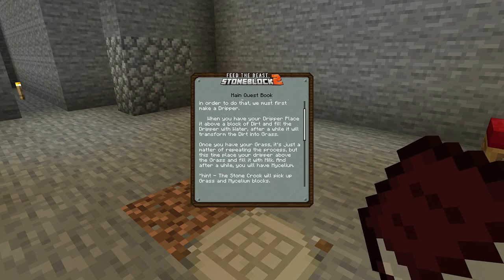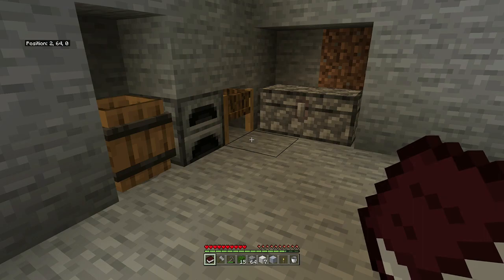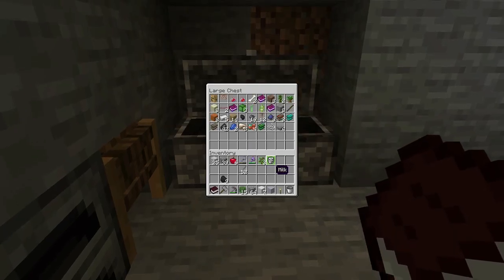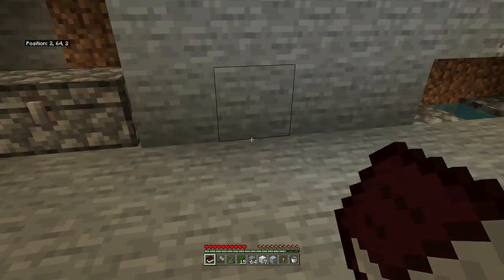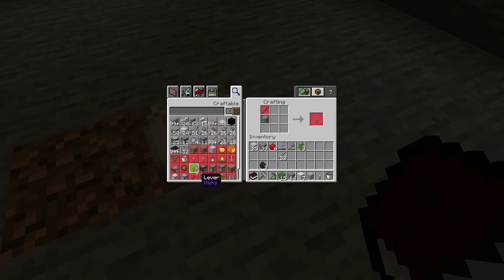Right there — the dripper. Last time I played this I put the dirt block down and put milk inside it, hoping it would grow some mycelium, but it didn't work. So we can make a dripper instead. We need wood, glass and a bucket. I've got a bucket, so I want some wood and glass.